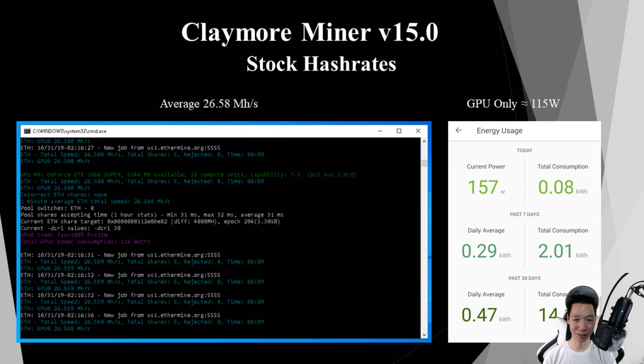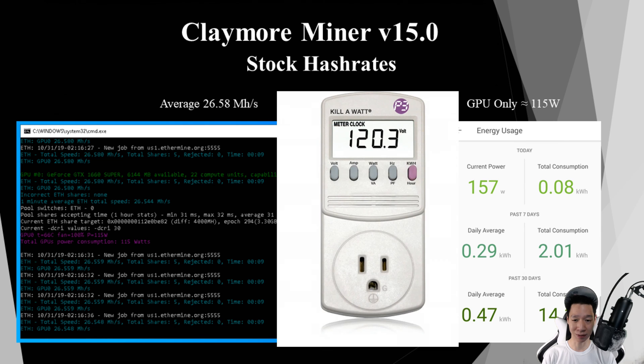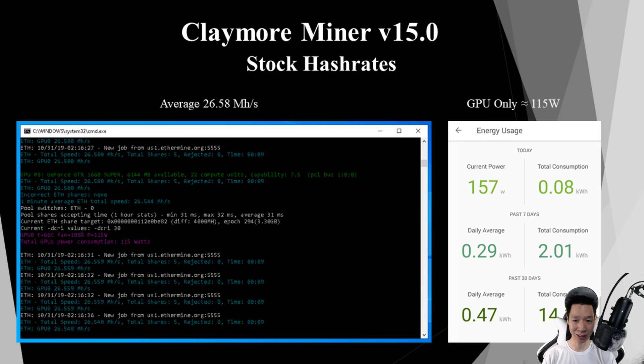Using Claymore Miner version 15.0 on stock settings I was averaging around 26.58 mega hashes. My whole test bench was pulling around 157 watts so the GPU itself was only pulling around 115 watts. Some miners do display how much power the GPU is pulling and there are other third party programs that show this as well, but majority of them are not correct. It's best to use a kilowatt meter and physically check the power, but for Claymore Miner the power reading was actually pretty close to what my kilowatt meter was showing.